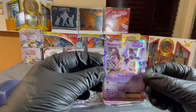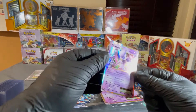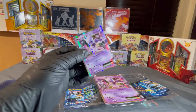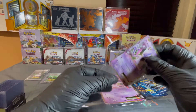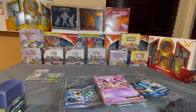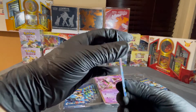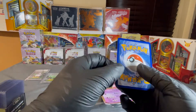So these are the ones that are in there — a Mewtwo EX holo, look at that, that's very very nice. It's totally awesome. Let's go ahead and put that in the sleeve, set that off to the side. And we have a Slowbro right here — look at that, very very good, very nice. No scratches, the edges look good, everything centering and the back as well.